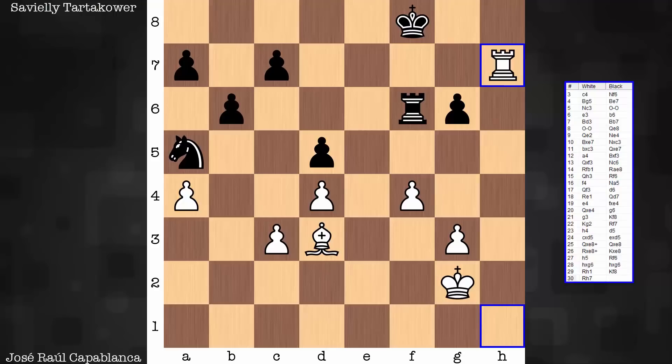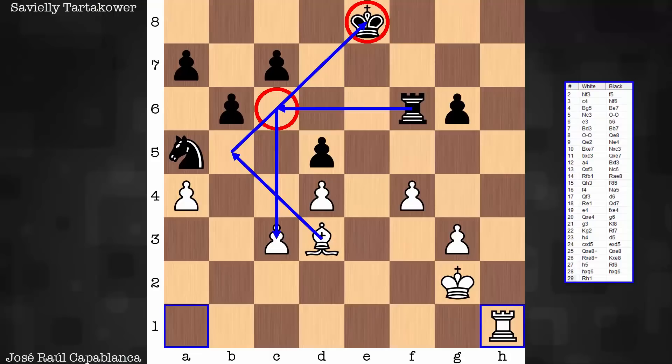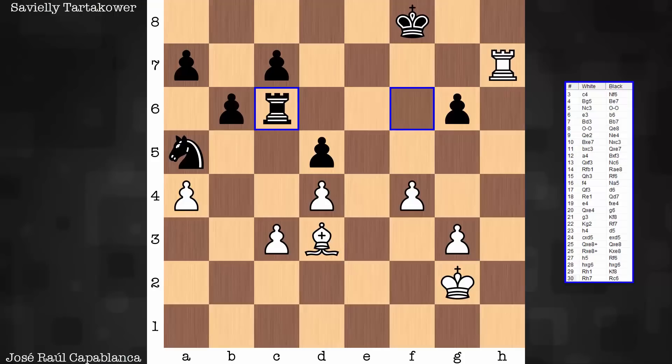One of the points behind king to f8, by the way, is to sidestep a skewer. If black tries to just hunt down this pawn, that's going to be painful. So the king goes to a dark square. White gets on the seventh. Rook c6, only now. And what to do about the c3 pawn? Well, you can't defend it.